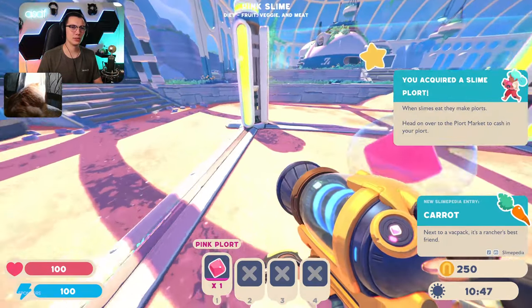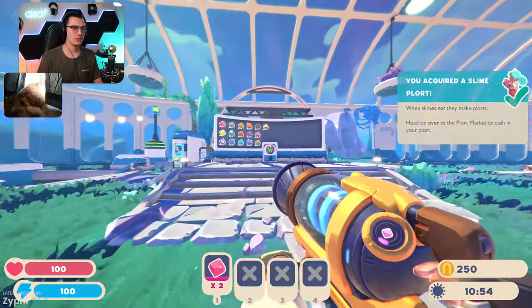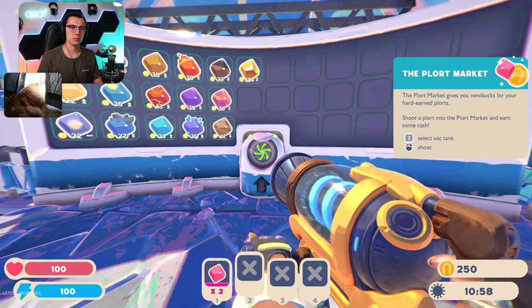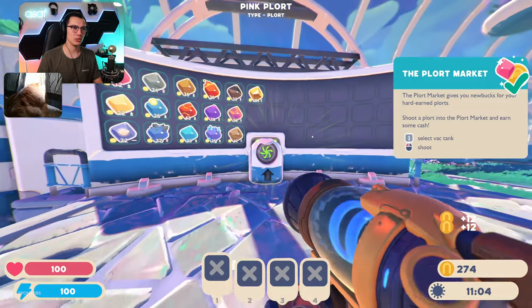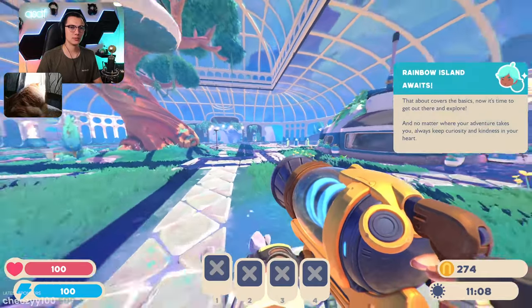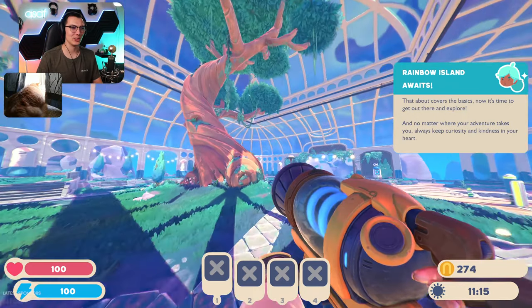You've acquired a slime plort! When slimes eat they make plorts. Head over to the plort market to cash in. The plort market gives you new bucks for your hard-earned plorts — shoot the plort into the plort market and earn some cash. I love the little lever pull to switch — that's cool. 'That about covers the basics. Now it's time to get out there and explore. No matter where your adventure takes you, always keep curiosity and kindness in your heart.'